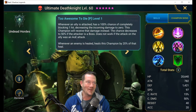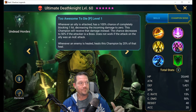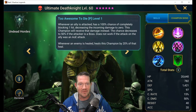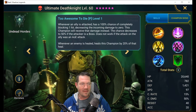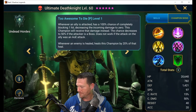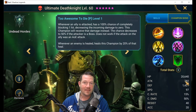His passive is called 'Too Awesome to Die' — you can't come up with a better name than this. Whenever an ally gets attacked, he has a 100% chance — unless it's a boss — that they will take zero damage and he'll take that damage instead. It's basically the ultimate guardian set, with masteries like Selfless Defender built right into his kit. He's going to protect somebody and take the damage for them. He's got 1400 defense and 20k HP — this guy can be built tanky.